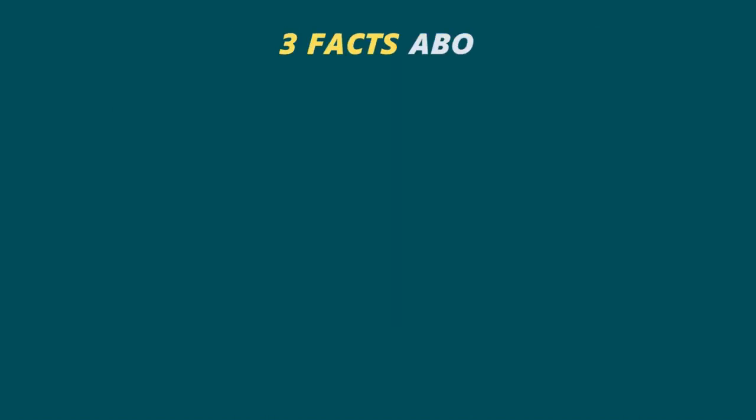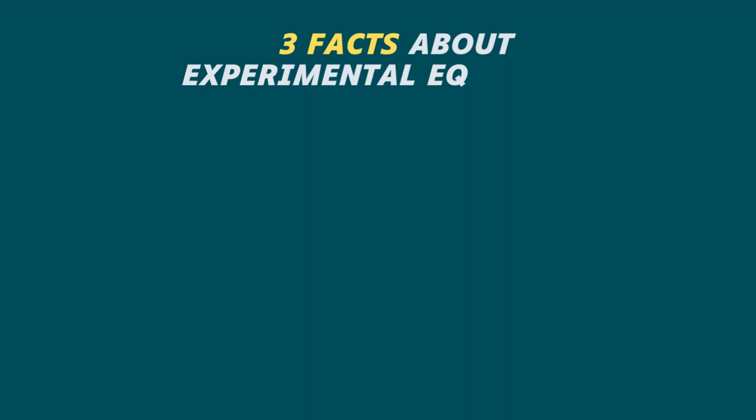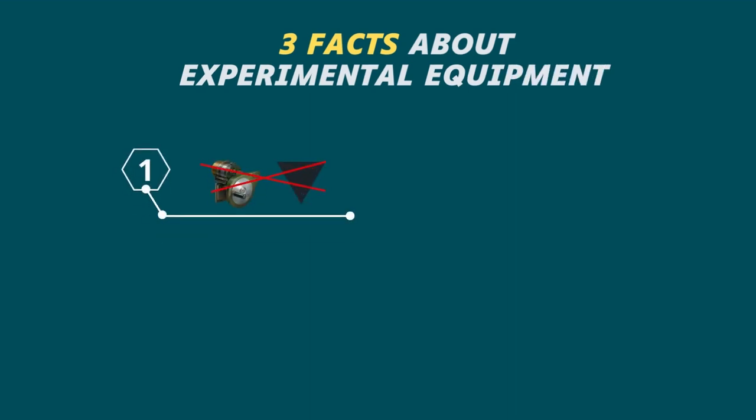There are three important facts that everyone should know about experimental equipment. First, experimental fire control system equipment cannot be installed on tank destroyers. I don't know why, but the developers did it this way — it is simply physically impossible.